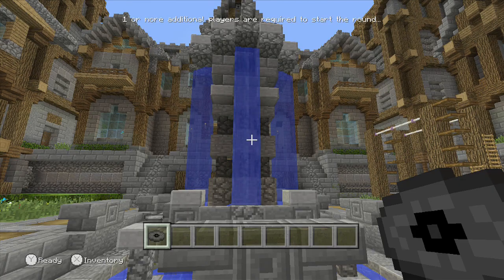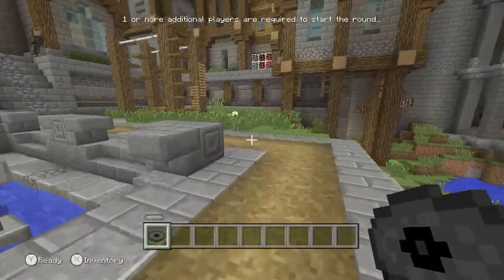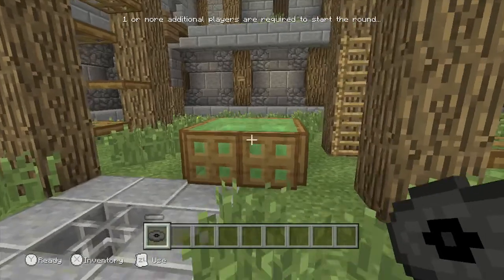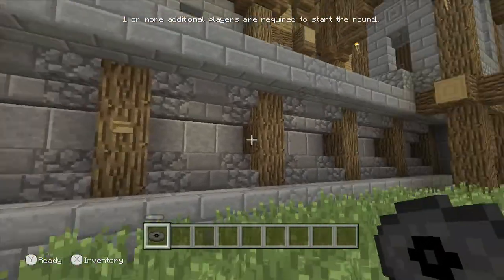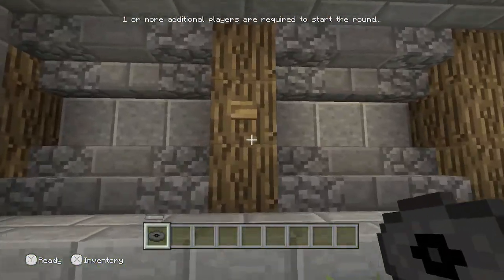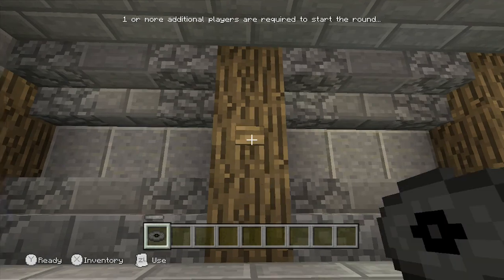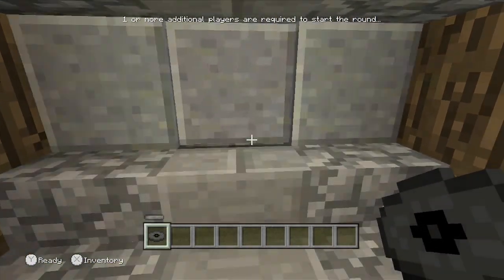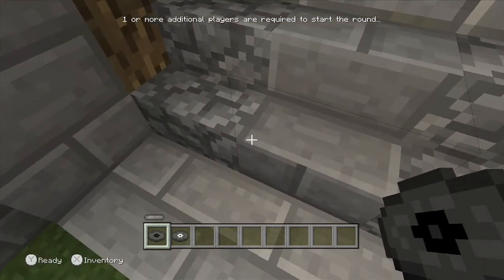For the next music disc, you're gonna come to the other side of the fountain and over to near this tightrope section. On one of these wooden pillars you'll see a button. Press it, then go to the left of it and this will open. Just wait for it — and there's the music disc.